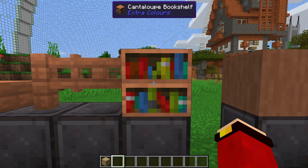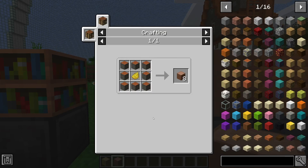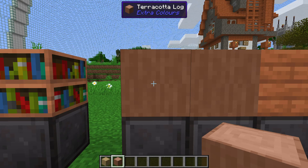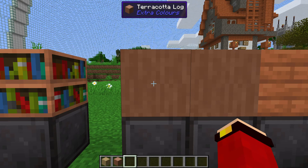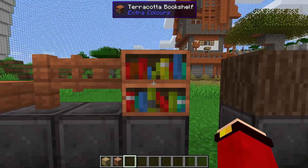You can even see the colors showing through a little bit, which is kind of awesome. Next up we have the terracotta log, which is crafted with one yellow dye surrounded by acacia logs. Here are all the variants.